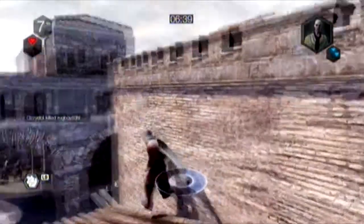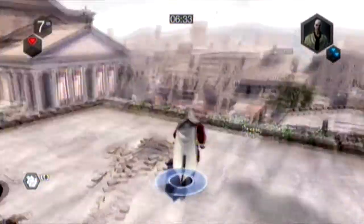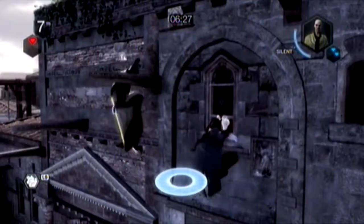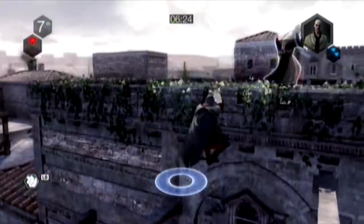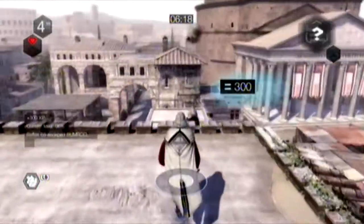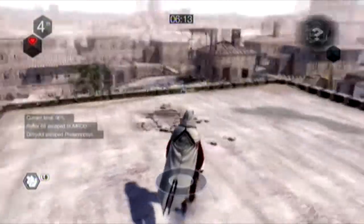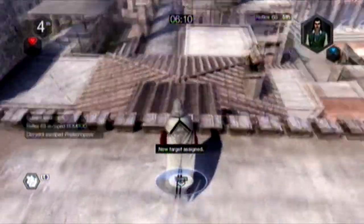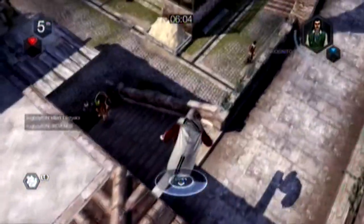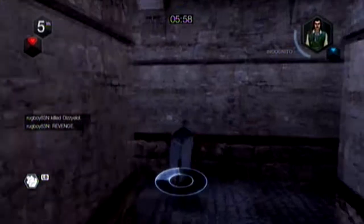I'm quite close to the target now. The other guy hunting him ran past my screen since there are two of us. I drop down, climb back up, and he still doesn't realize. I managed to kill him — getting my revenge for him killing me at the very start. I got plus 200, plus 100 for the kill, and plus 200 for being silent. Next to the portrait there's a little blue bar which tells you how alert they are of you.